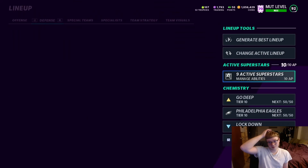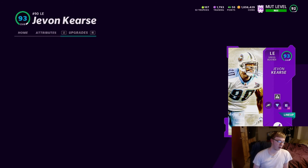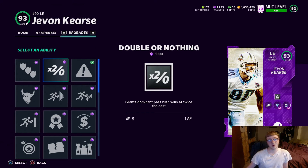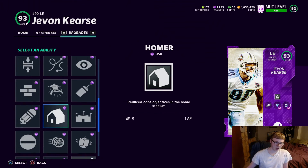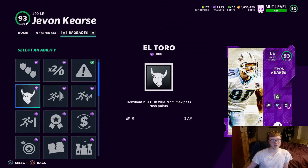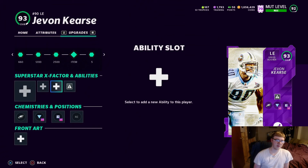If we look at D-line abilities — I've tried them all. Edge Threat was the only one that got me sacks, the only one. Double or Nothing didn't do anything for me. I tried Defensive Rally — it sounds nice, adds pass rush points to all alignment on third and fourth down — I would even see it activate, but we weren't getting sacks. I tried Mr. Big Stop — these abilities did nothing. The only other D-line ability I'd consider is Inside Stuff, but I feel like that's for people who don't know how to stop the run.